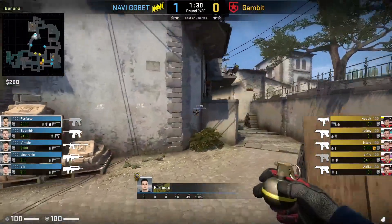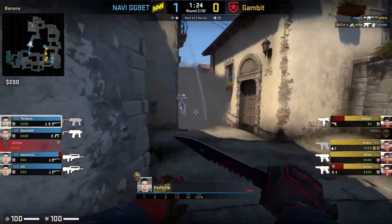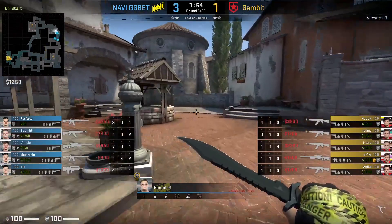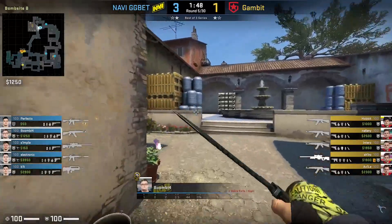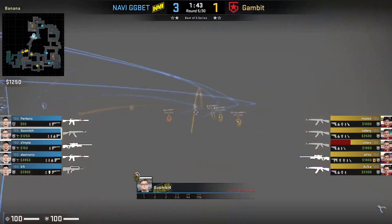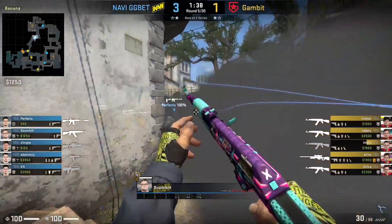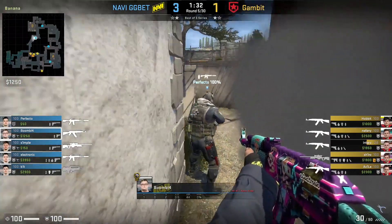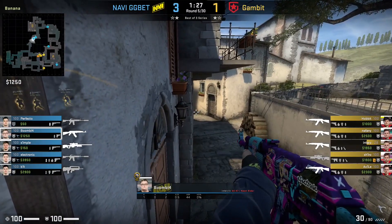All of this utility is purely supportive from Perfecto, helping Boombl4 take the area. The main benefit is that if Gambit runs a cheese strat and stacks Banana, only one of them goes down instead of both. In the next round, NaVi want to take a fight early for Banana control by peeking behind Carr. Boombl4 throws a deep flashbang before peeking to see if he can catch anyone, and after seeing no one, throws a deeper HE toward T-Ramp before Molotoving close. Perfecto then boosts Boombl4 onto half wall — they fumble a couple of times but get it on the second try.